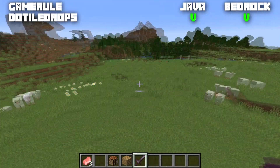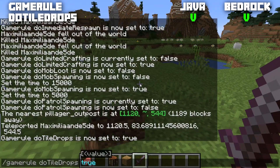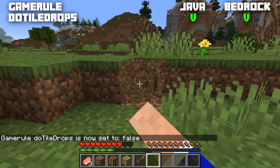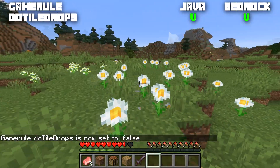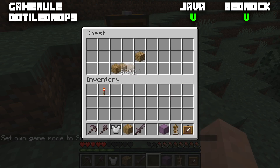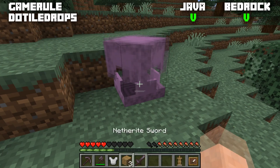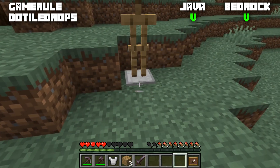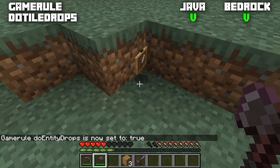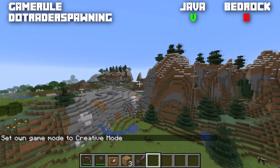The game rule doTileDrops is for both editions, normally set to true, determining whether broken blocks drop their items. In survival, breaking grass gives you dirt. If set to false and you break grass, nothing drops. Chests are an exception — breaking a chest still gives you the items inside, but not the chest itself. With a shulker box, both the box and its contents disappear. An armor stand with armor on it: both disappear. Item frames, however, will still drop.